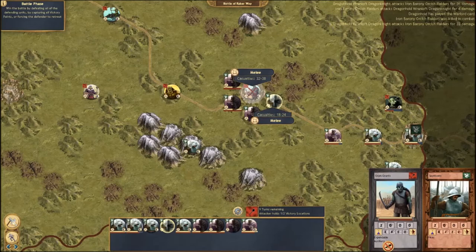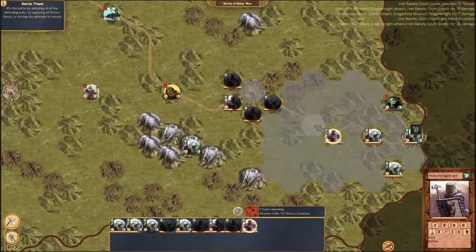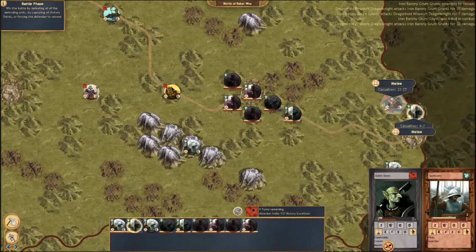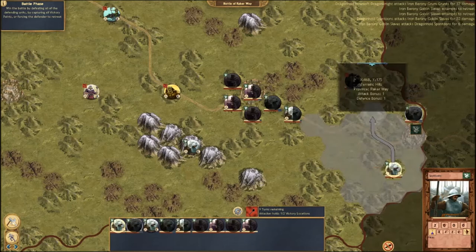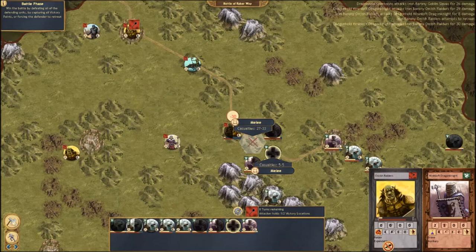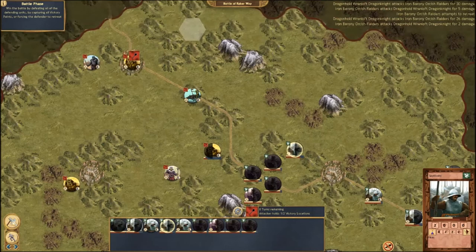One downside of the ability to attack again is that it doesn't let you move again, so make sure you're very close to enemy units before casting it for maximum effect. Keep in mind there are various warlords for different factions, all with different abilities. I want to keep taking strongholds — even a small one increases our odds of winning. We're charging with everything we have to take this area. We wiped out another unit and we're going to be able to take Raker's Way. I'll assign one or two units to wrap up the Goblin Slaves and kick them out of the battle.